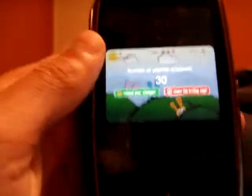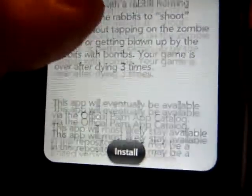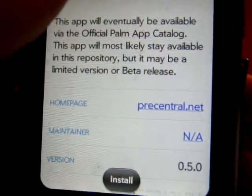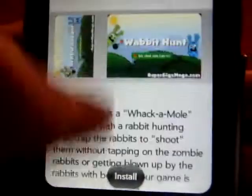All you have to do is click it and it gives you pictures of it if you would like to see it. When you're done, you just back up — it gives you a detailed description on it. It's going to be an official app once it's done, but this is just a beta.